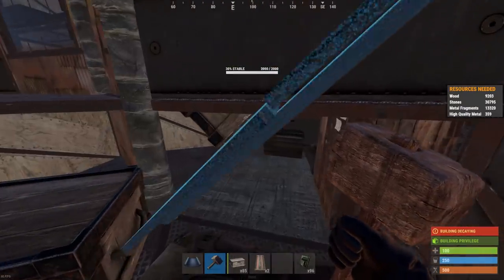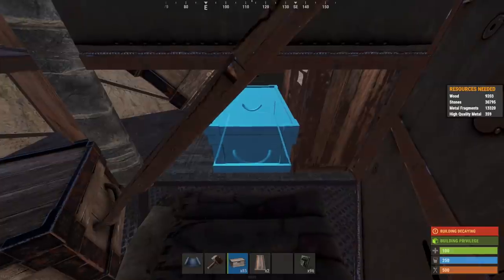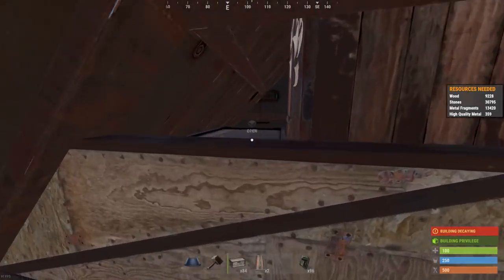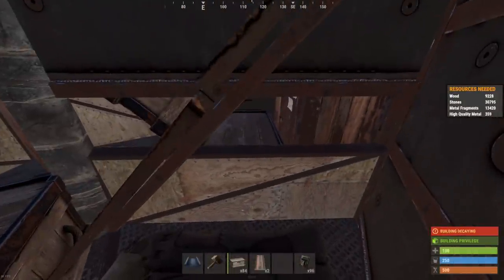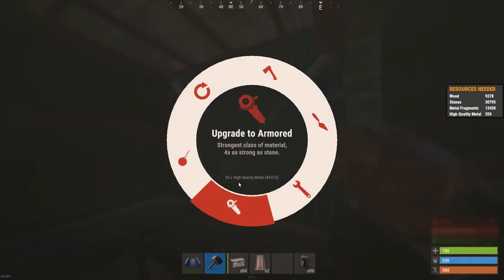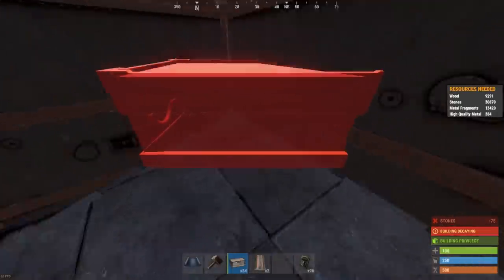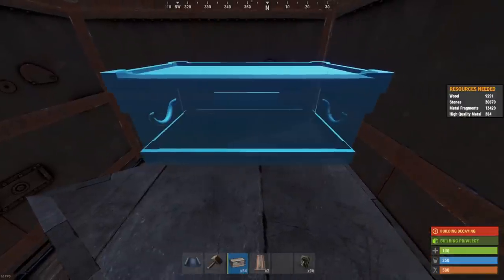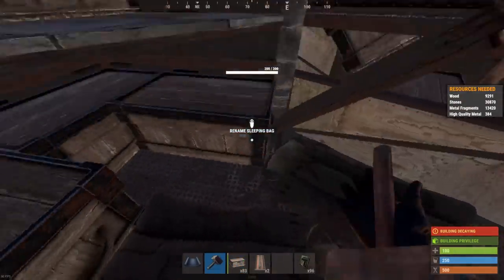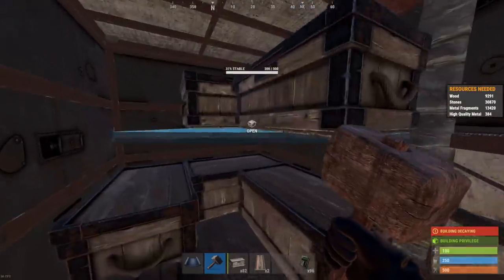Finish up inside here — as long as we have everything at its final grade, seal this off. Place in a box and a low wall — that one can just go to sheet metal. You can actually access this large box, you just have to be standing up straight with your mouse down here. Seal off this wall and upgrade it to armor. Place in a floor triangle, upgrade it to stone, and you can fit three boxes on top, though I'm only going to place two — I played with this base for a wipe and found three was very crowded especially with two people spawning in. Two boxes works great. Overall six large boxes down here for all your best loot.